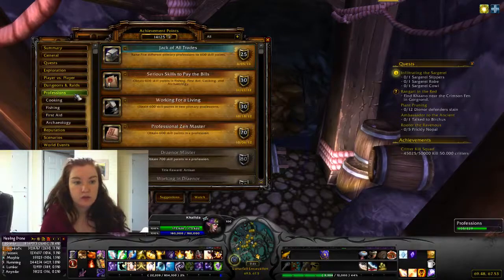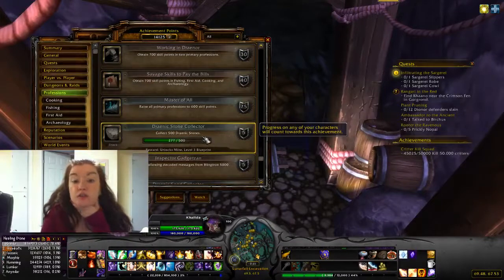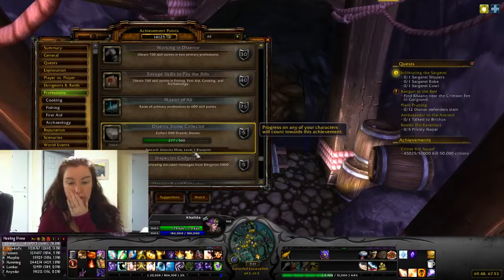You get it from your professions, of course. So if you collect 500 Duranic Stones, you unlock it and it'll cost 1,000. Miners will get this more quickly, I believe.